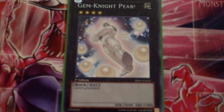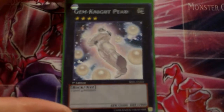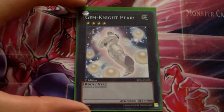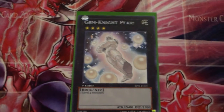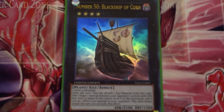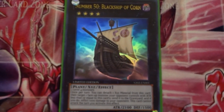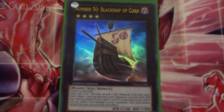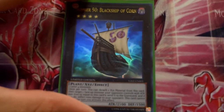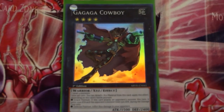One Gem Knight Pearl — very good card used for the mirror match. I love having a mirror match and summoning Gem Knight Pearl when my opponent doesn't have one, since it gets over Ophion by 50 points. And one Number 50: Blackship of Corn — very good card, gets rid of Zenmaines, Maestroke, a lot of things. She's become staple in the format now, so definitely want to run at least one Blackship of Corn.